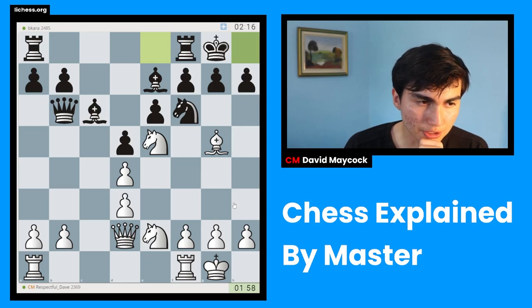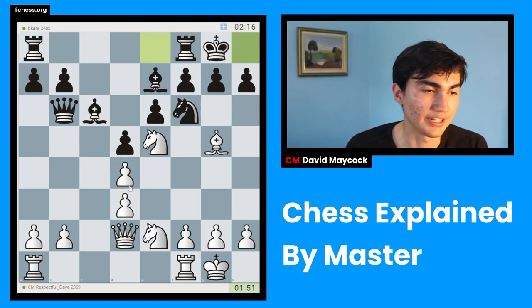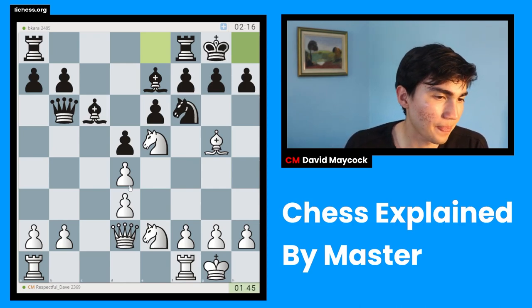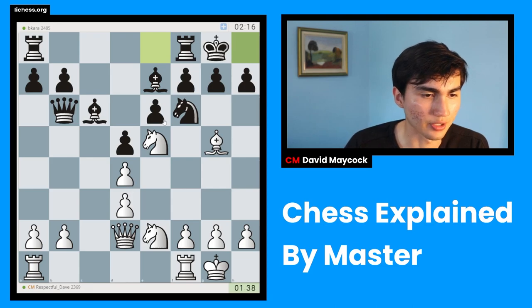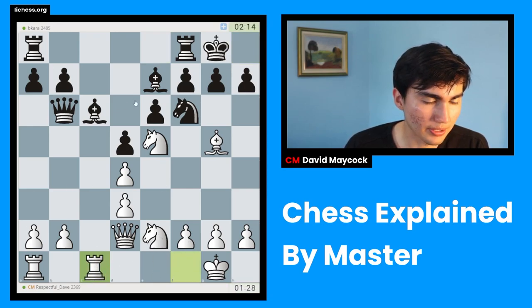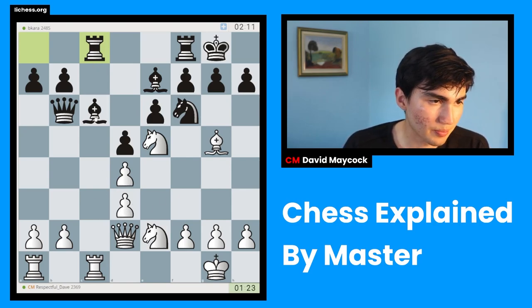If castles happens — which I unfortunately can't prevent — I might start treating this position in a different way. I was trying to compensate for the doubled pawns dynamically, but now that forcing moves aren't a high priority, I'm going to approach this more positionally. I'm going to go for long-term plans, think about playing against the bishop, and figure out what to do with this knight. I'll play rook c1 — the play concentrates on the queenside.